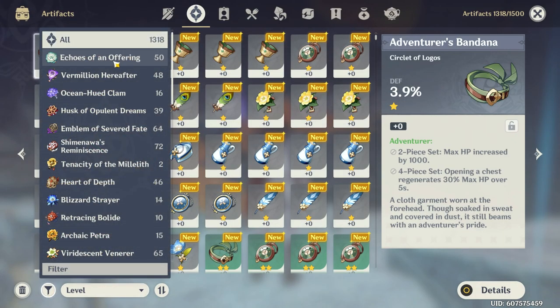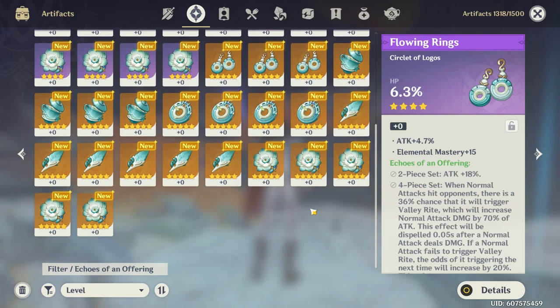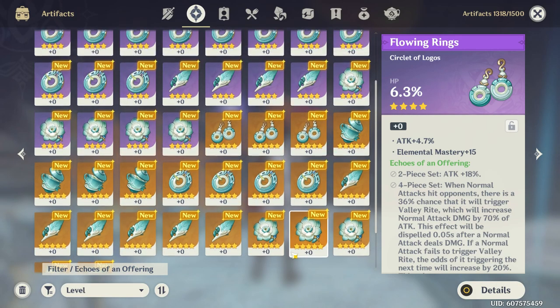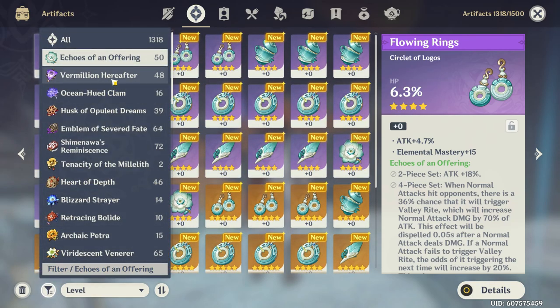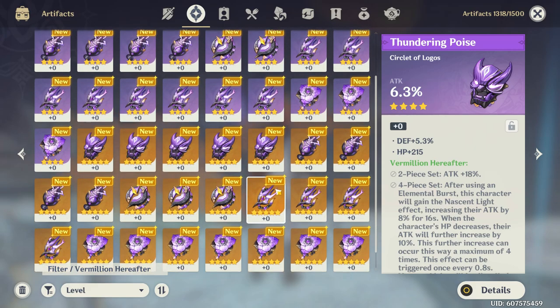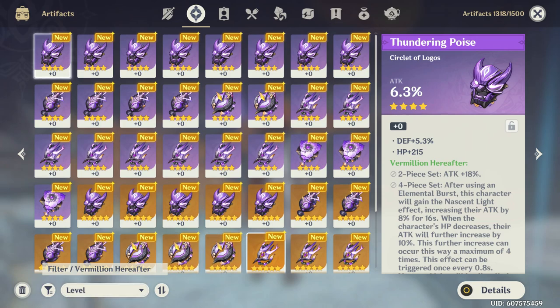Let's go ahead and take a look at how many artifact sets we got. So these are the Echoes of an Offering — these are the ones we're going to be using for Ayato. And then there's the Vermilion Hereafter — these are for Xiao. Hopefully we got some good sets within these. I'm praying to the RNG gods that we did.